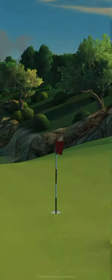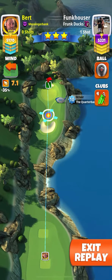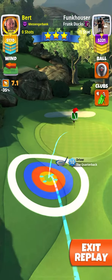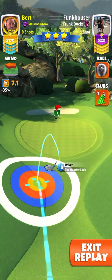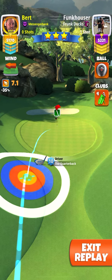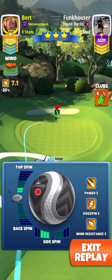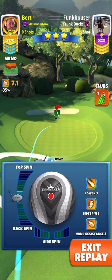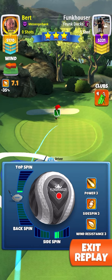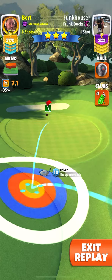Hole-in-one on hole number seven, expert division — I'm going with the quarterback. I get the absolute lowest wind on this one, so just be mindful if you do get higher wind, change the setup a little bit. I'm moving around looking for a decent landing area. I'm looking to see if there's a funnel up the left where I can go up and roll back down, but there isn't. So I'm settling on 0.9 top spin and 1.6 right spin.